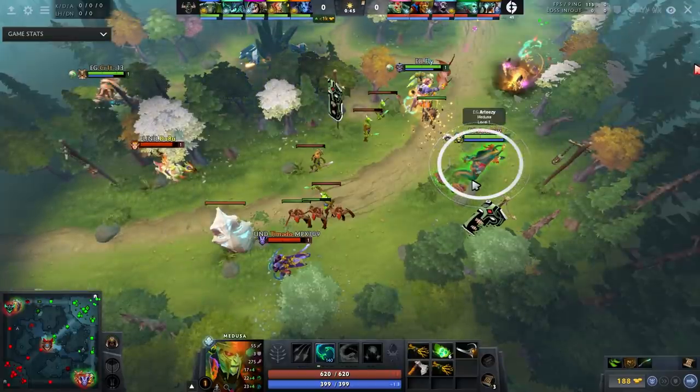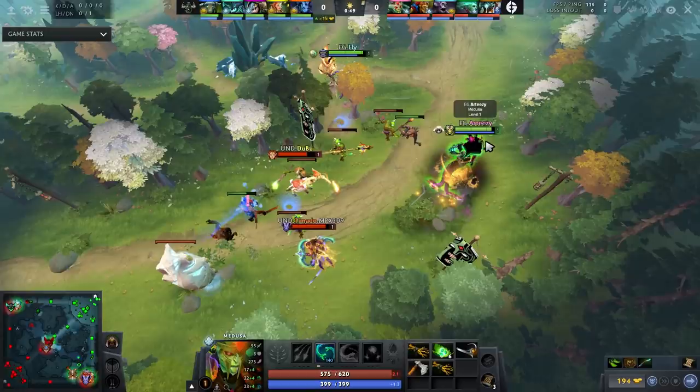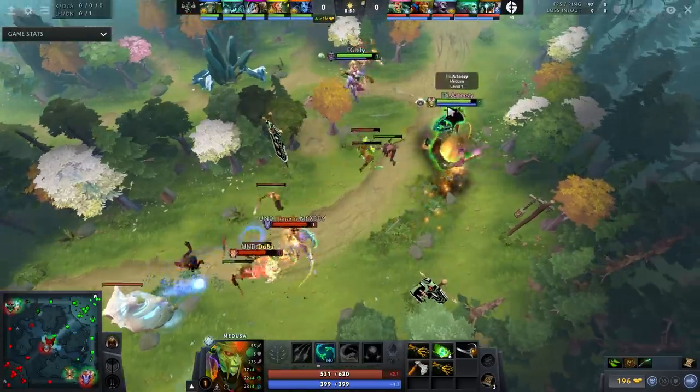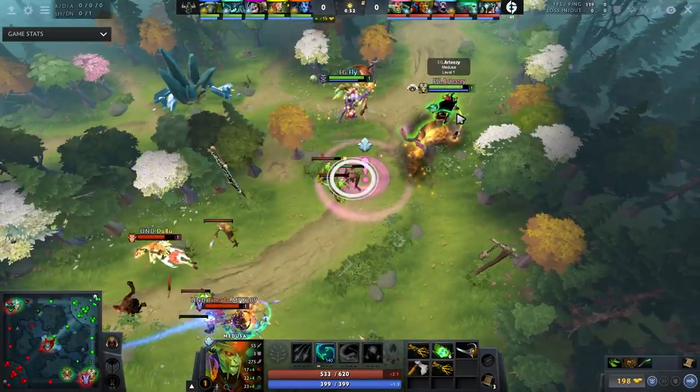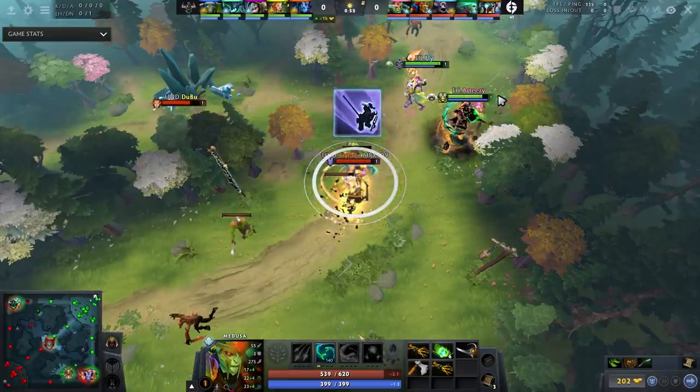The first thing that makes him a good carry player — and frankly makes him and Fly pros — is their understanding of last hitting and denying. A lot of you will want to skip this, but it's about how you do it and how often. Look at this clip and ask yourself honestly: how many of you would have contested these creeps this way? He gets a deny under tower, but the main one I want to highlight is this range creep — see how he pings it. Do this in your pubs. When a range creep is going to be contested, you want your range support to hit it at half HP to burst-deny it. That's exactly what they look to do here. Ping range creeps and double-hit denies — most players never do this except by accident.